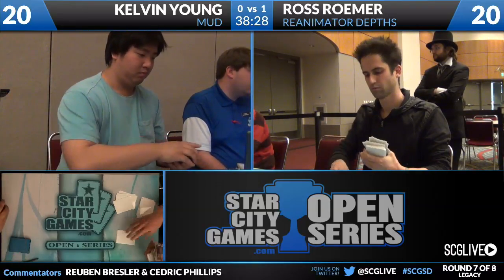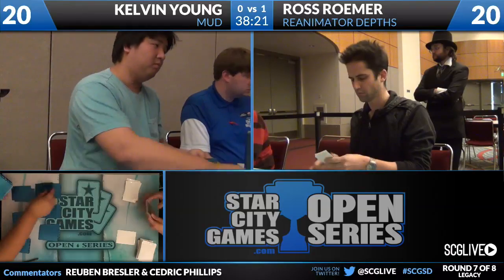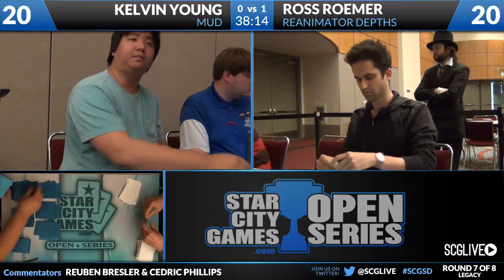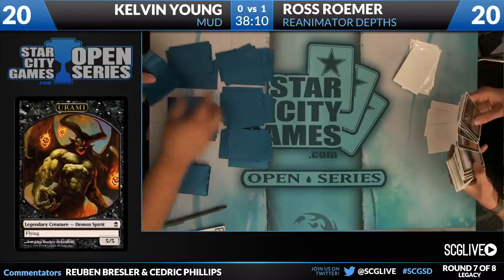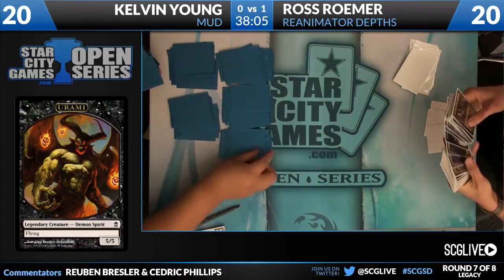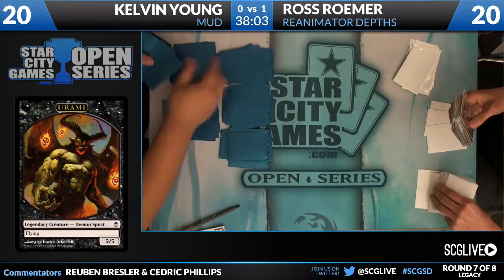On Kelvin Young's side — four copies of Perish, not coming in. Four copies of Engineered Plague, not coming in. Three copies of Grafdigger's Cage that could probably join us. Two copies of Pack Rat, unlikely to come in. A Trinisphere, which I think is going to come in. And a Nihil Spellbomb, which is 100% going to come in. Did Ross see any of the... There's Urami — hey, look at that! Thanks, Choi. That's a sweet token.